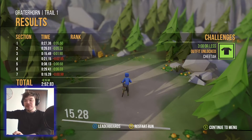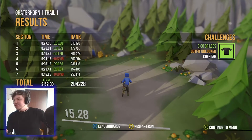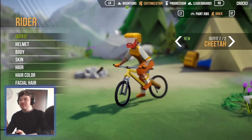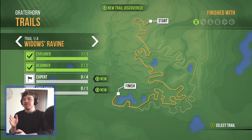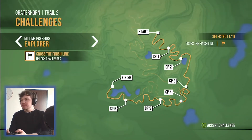Oh my god, that section was gnarly! I did it in 2:52 — yes! So I unlocked an outfit — the Cheetah outfit! I'm looking fresh. We're done with the Ravine. Let's try the Wandering Woods now — this looks mad!